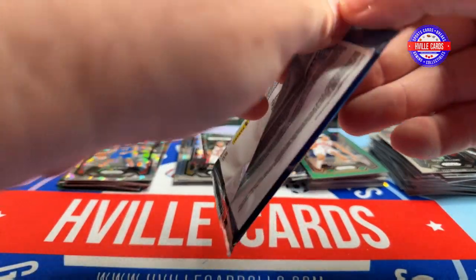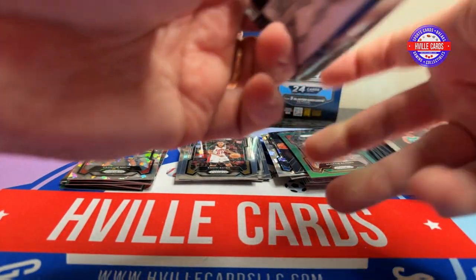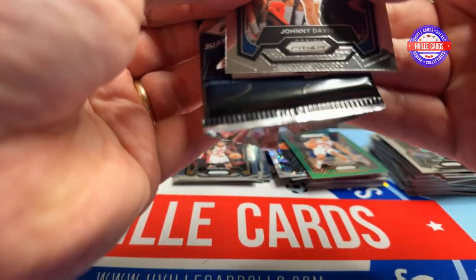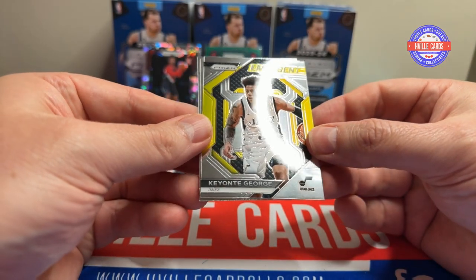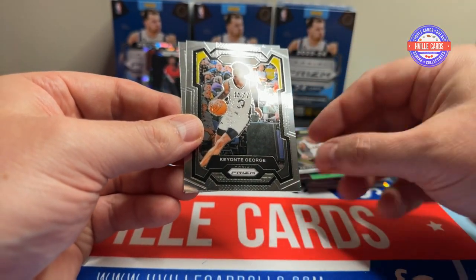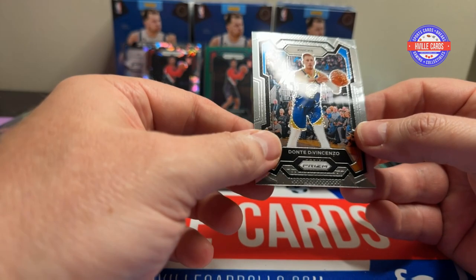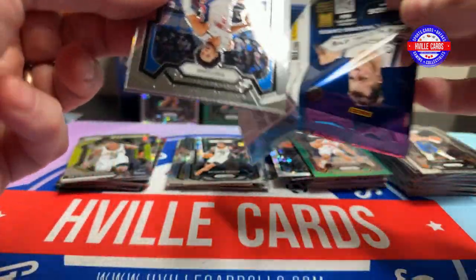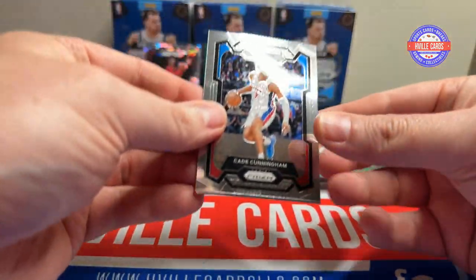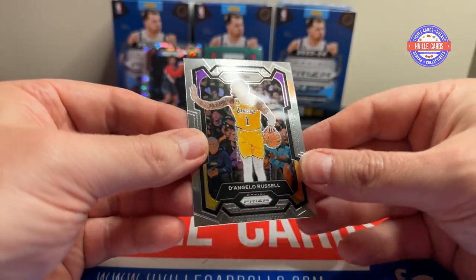The last two packs. Can we pull something good? Because I don't know that we really have — I mean, the Scoots are okay. Got Johnny Davis. Keontae George. These are rookies. Another Keontae George. And a Dante DiVincenzo — yeah, you try pronouncing that. Last pack — got another Cade. Got an Ice Tyler Herro. Got a Silver Tre Jones. And a D'Angelo Russell.